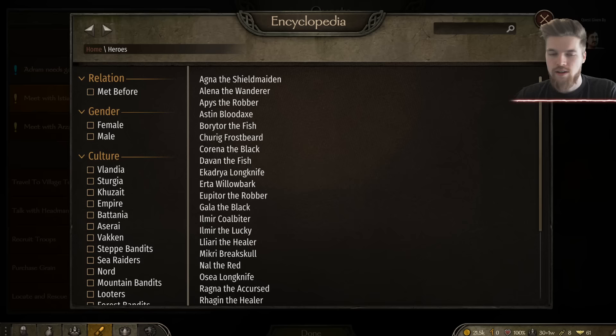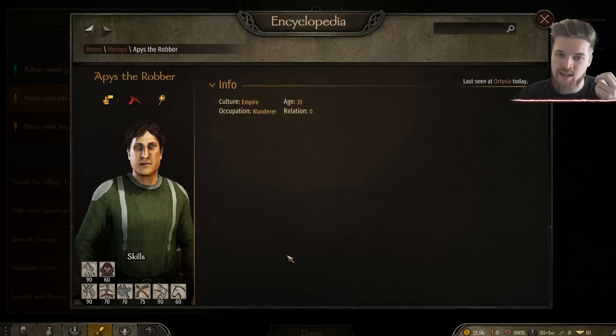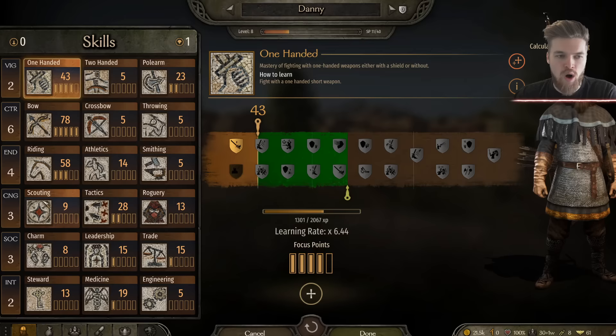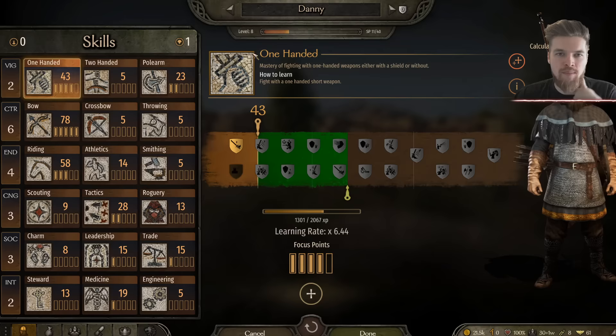For other skills, there are companions decent at roguery — for example Apsi the Robber, or characters with names suggesting a roguish background. They start off with 60 roguery. However, when you find them, save the game, hire them, and double-check their cunning skill. Cunning dictates how fast your roguery skill will level up. If they have 60 roguery but only level 1 cunning, it's going to improve very slowly, so you really want good cunning as well.